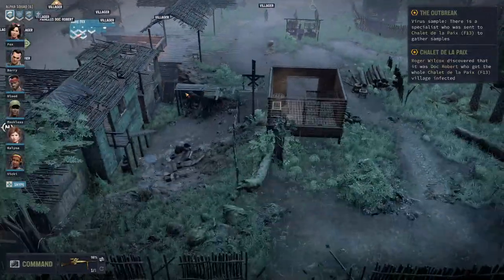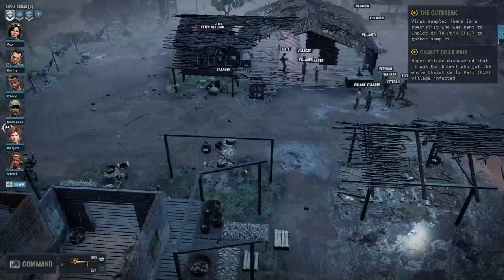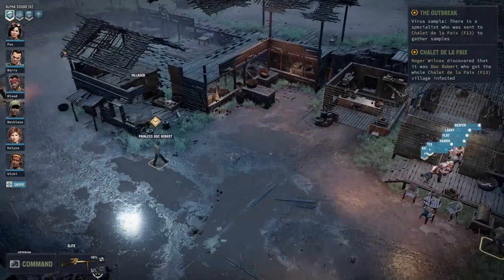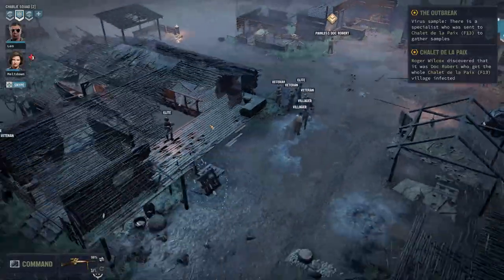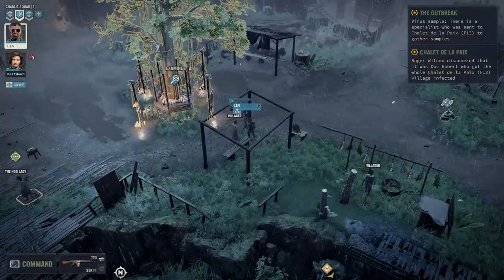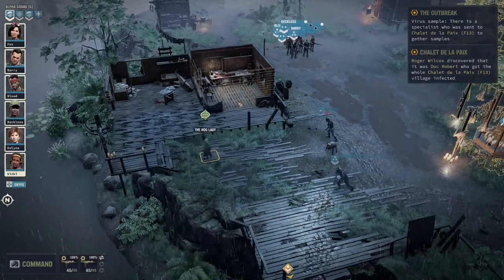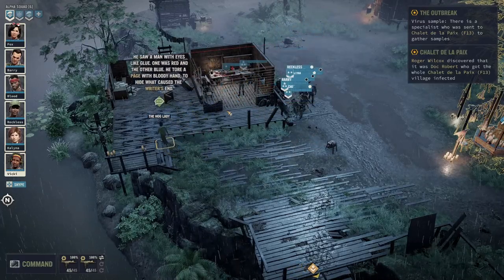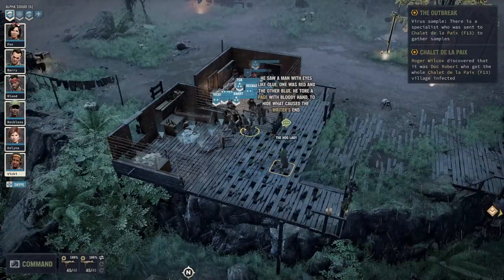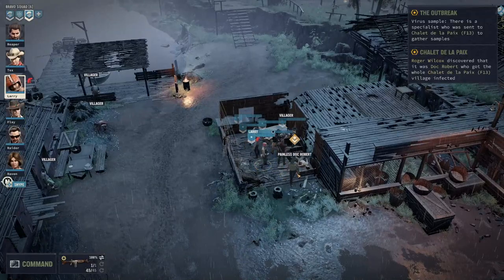We'll have Bravo Squad in with the dock and put Alpha Squad in cover somewhere sensible. We're on the move — let's go in here for now. We'll have everyone up here, maybe split them apart like that. Okay, that'll be fine. Have a chat with the dock.